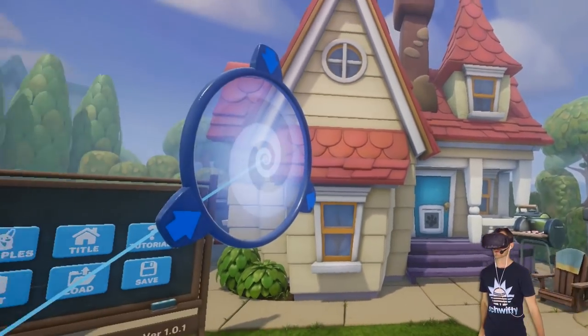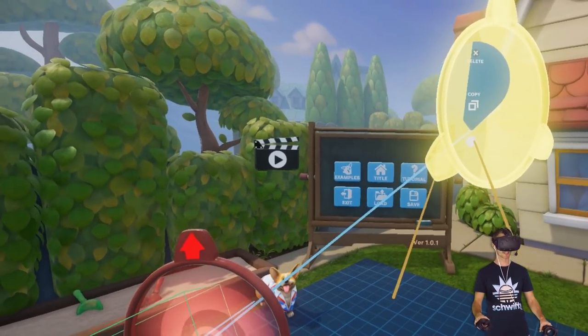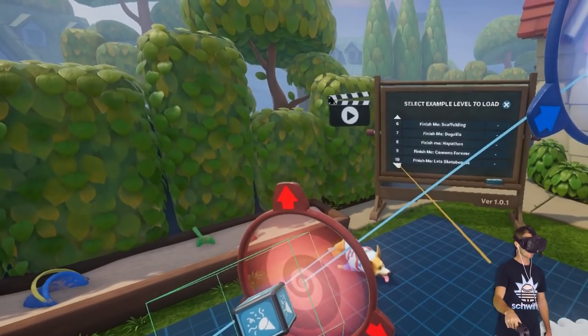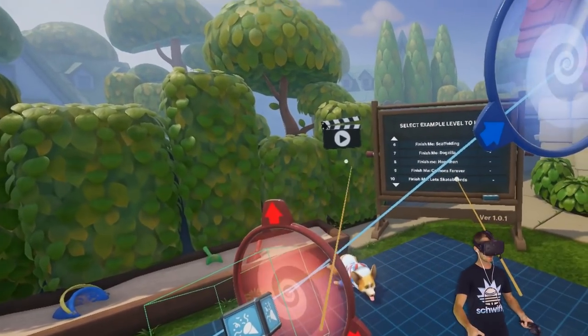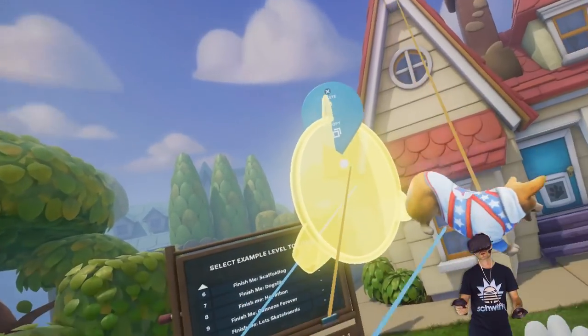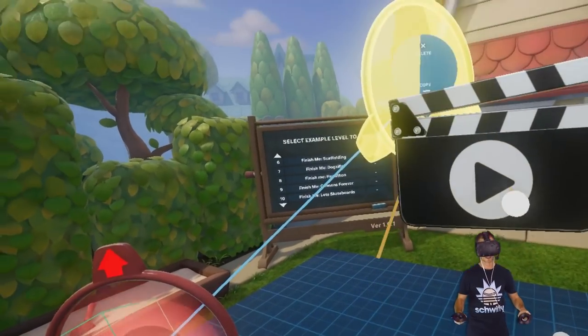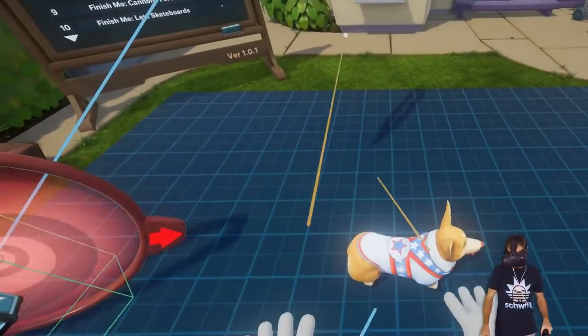How's it going everybody? My name is FinPy and we're back. We're playing Stunt Corgi VR. Today we're gonna be jumping into this one and taking a look at some of the example levels, because I noticed there are some ones where you can actually finish it off. They've basically got a bit of a template and you can go from there. And then we're gonna make our own level again — our own awesome stunt course. I want to do something really crazy, maybe something with these teleporters, just see what sort of wacky crazy stuff we can do.